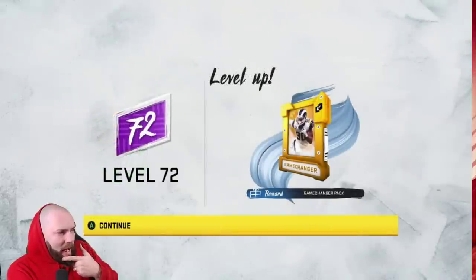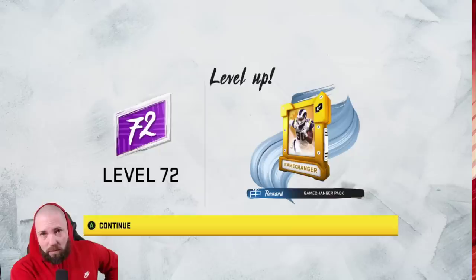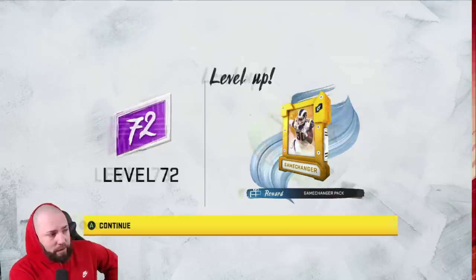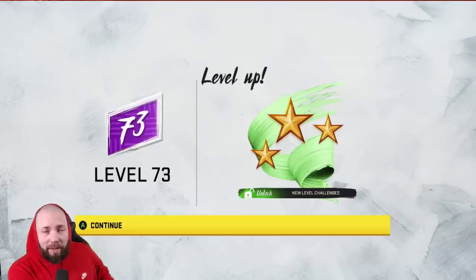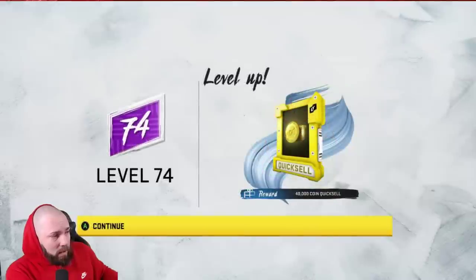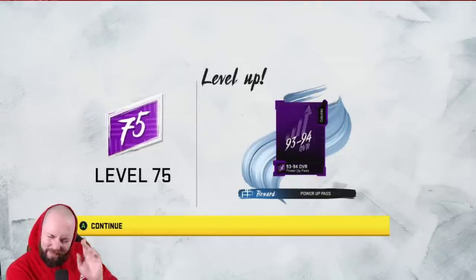Level 72 is a game changer pack - if you watched my pack opening earlier, keep your expectations low at level 72. Level 73 gives you level challenges plus a Tori Holt upgrade token - he goes to 95 overall with this token.